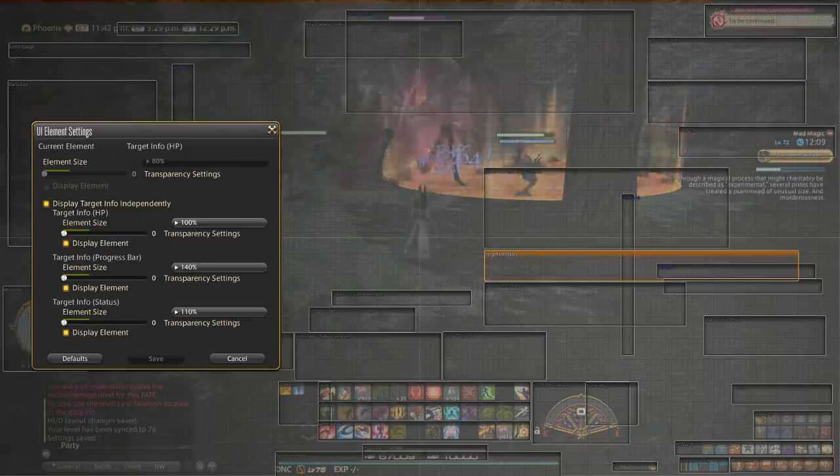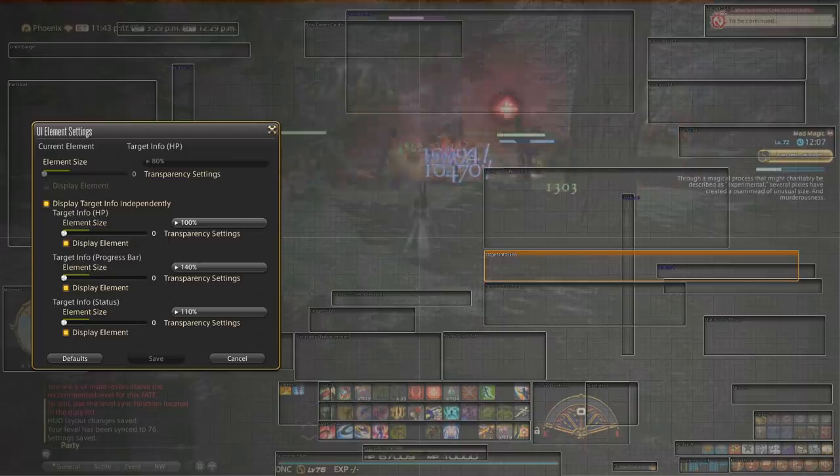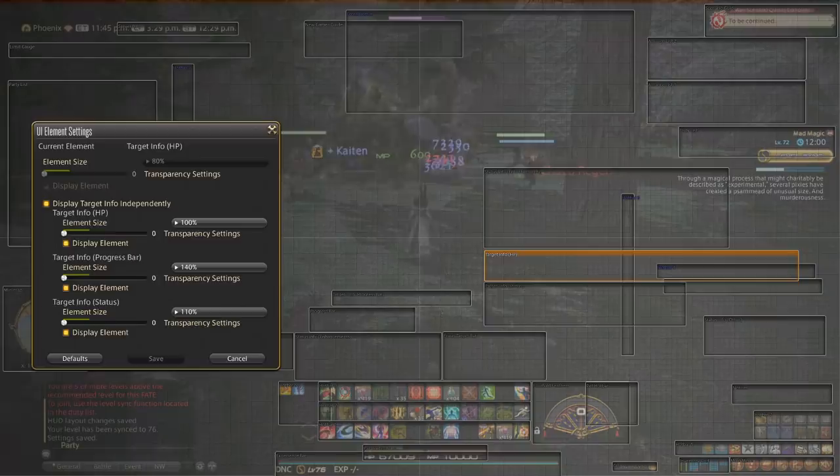Click on that and you can see you've got three different elements you can change. You see the HP of the boss, which I put right here in my face. The progress bar means the boss's cast bar — I put that right here where you just saw it. Status means debuffs and stuff on the enemy, which is really important too, so I put that right underneath the HP bar.